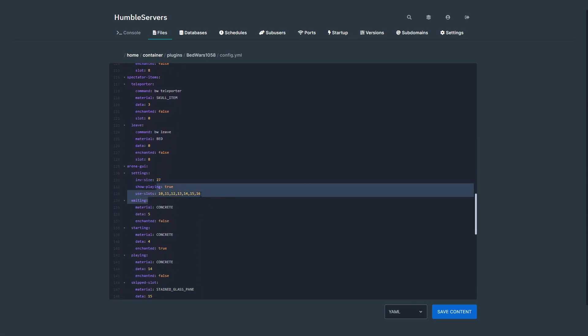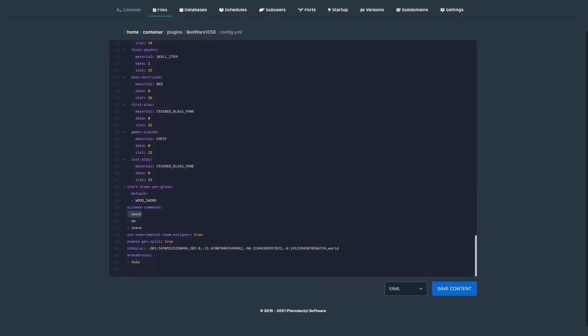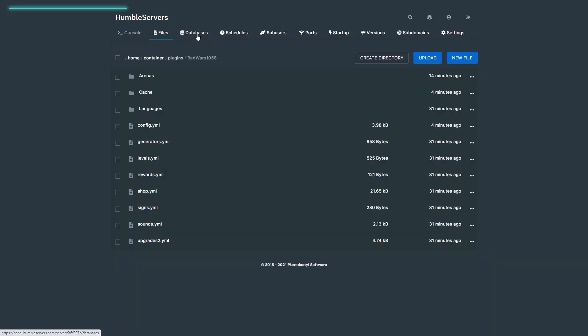You can edit which slots your arena selection GUI uses. There's also the stats GUI showing what it will look like, and allowed commands where you can add extra commands — for example, you can add the message command. Let's save that.